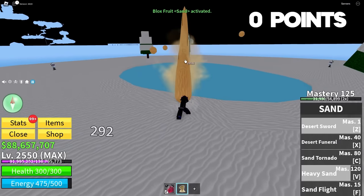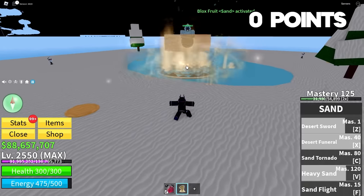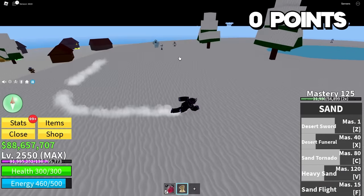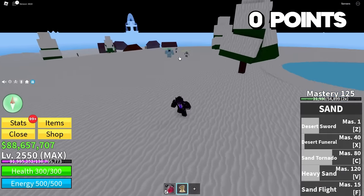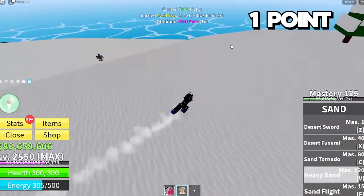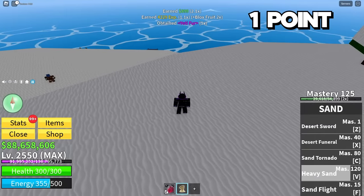We got Sand. Sand is pretty decent — I will definitely take this. It will help out a lot against somebody like Yeti. Yeti is very easy, just like Gorilla King. We just have to stay back and guide him out. Heavy Sand — easy as pie. Now we're back to one point.